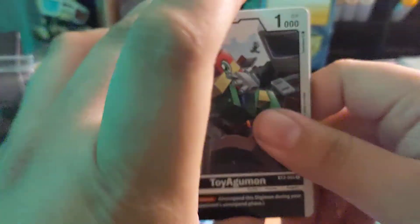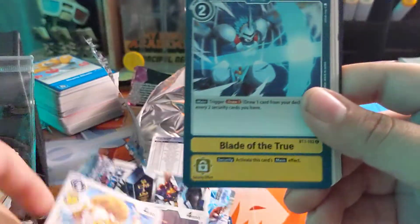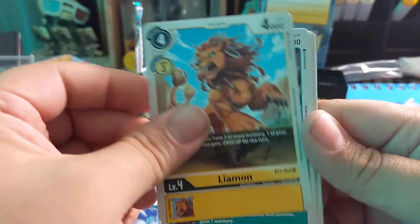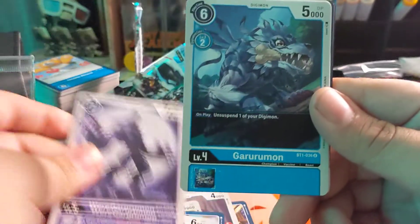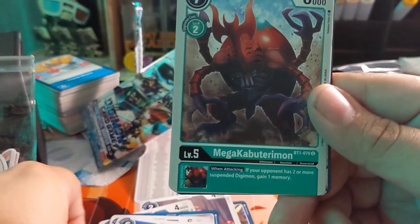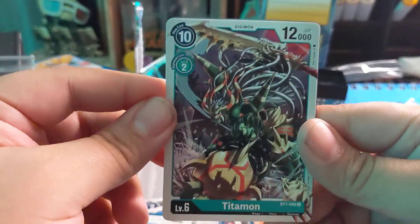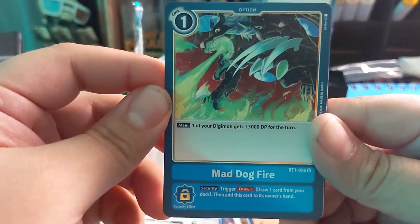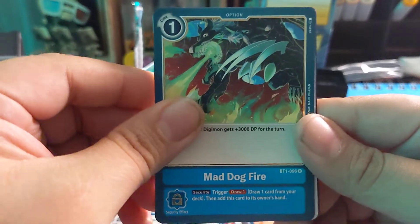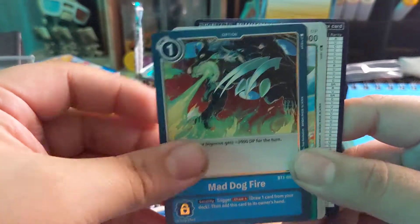Alright, Toy Agamon, Mushroomon, Cicer Cicer, Mekumon, Blade of True Leomon, Okanumon, WarGreymon — him wearing the pants — Garurumon, Mega Kabuterimon. Titan — this one's nice. I like the arc — mad dog fire: one of your Digimon gets three plus. Interesting. Security: draw one card from your deck — I might test one of these out.